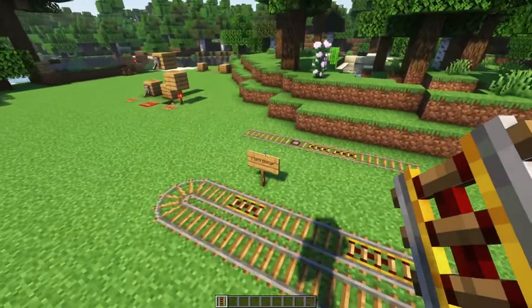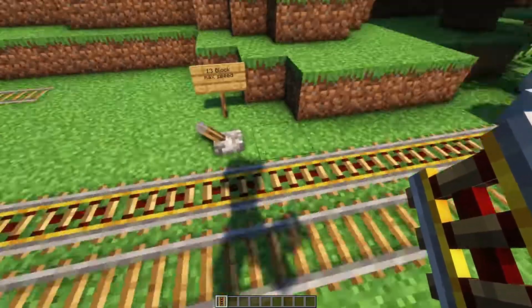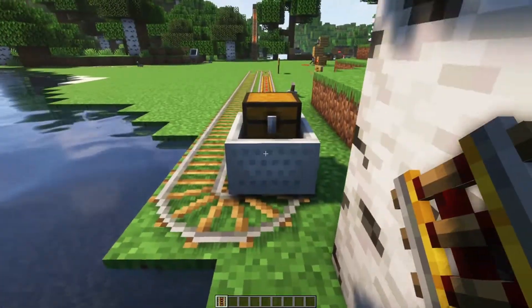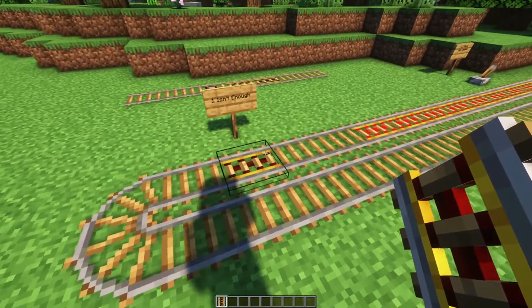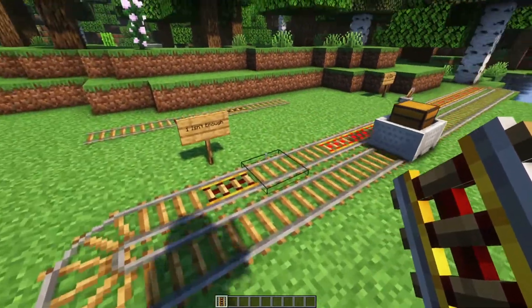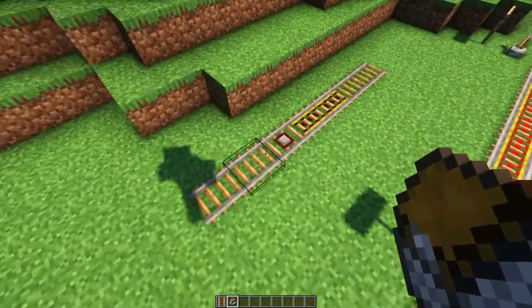Minecarts will stop when they're on a powered rail that is off, but you also need to know that it takes a while for them to reach max speed. If they are at max speed, they can sail right over rails that are supposed to stop them, so you've got to have at least two or three to ensure they stop.